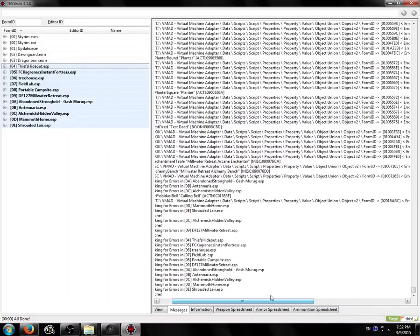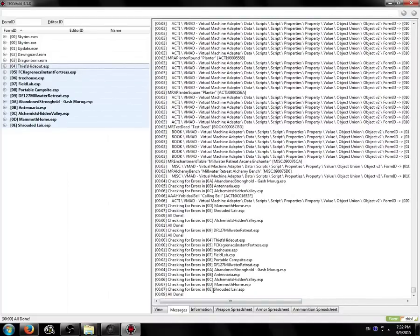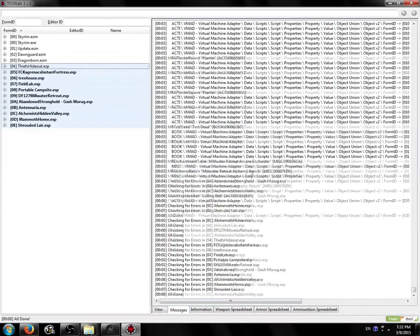In this case, I pretty much only showed you error could not be resolved errors — those are the most common type, other than UDRs and ITMs: Undelete and Disable References, and Identical to Master records. So you now know how to fix all three of those. For other errors — there's one type called Unexpected or out-of-order sub-record. There's nothing you can do in TES5Edit to fix those. You can try opening the plugin in the Creation Kit and resaving it, which might fix it. Those are basically just corrupted data — TES5Edit can't read it. Generally if you see something like that, you want to run the other direction, because it's way more hassle than it's worth to fix.